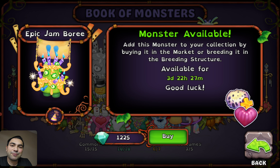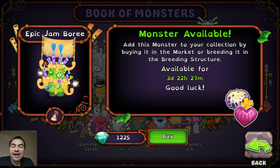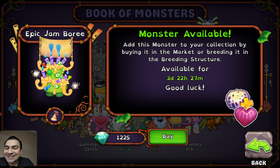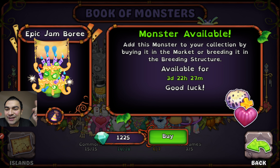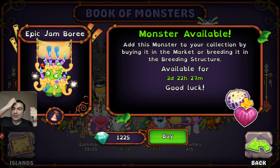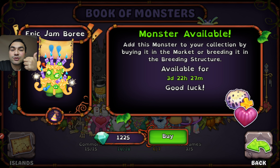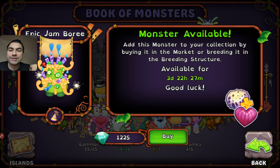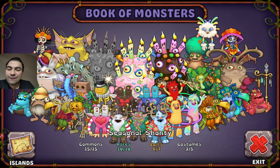As you can see, Epic Jambur will be the last monster that we are going to complete our collection in terms of the epic monster side. It has different kinds of bubbles, some candles burning, and also holding a slogan that says 11 in monster language. If you want to know what monster language is, just search for Bayula Monster Language. So it's now blinking, fading in and fading out.